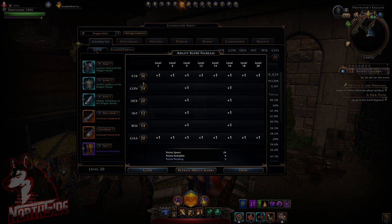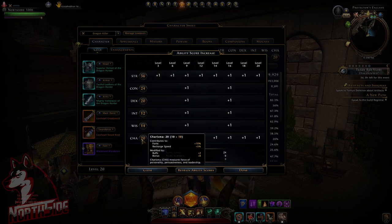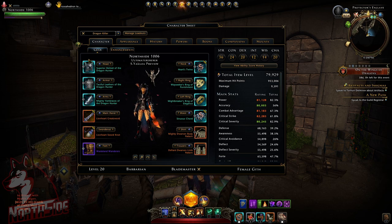Starting with ability score distribution — everything is in Strength and Charisma. Strength is for stamina regeneration and physical damage boost. Charisma is for Forte and recharge speed, mostly recharge speed. All points are distributed there as you can see here. Now regarding gear, we're going to go from left to right.